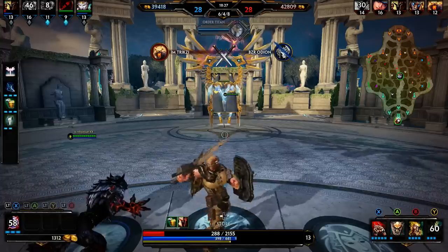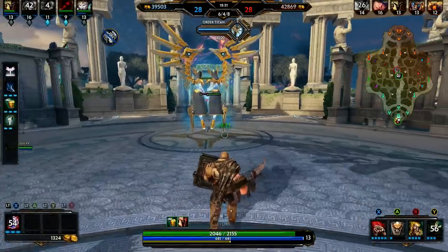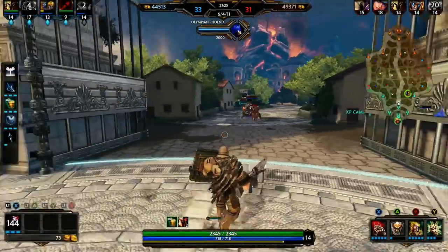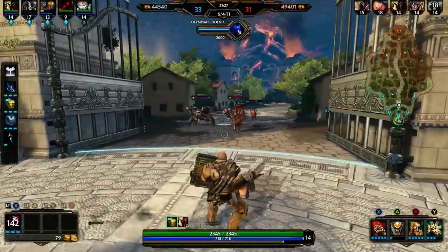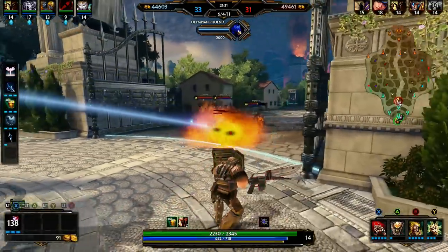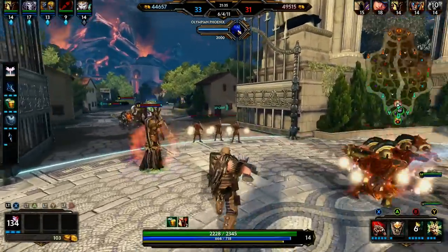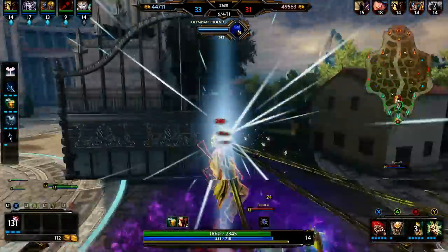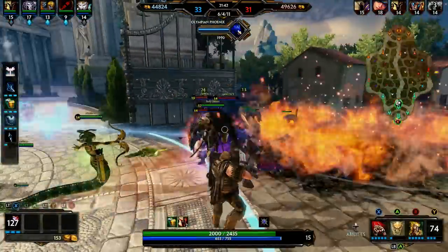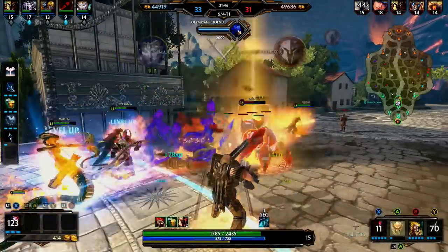On the right-hand side you see the minimap, which displays where our minions are located and anything that is in our vision. If our minions spot an enemy god or enemy minions, they will show up on the map. You'll also see some dots around the map in different colors — those are jungle buffs and jungle camps. They give different things like a speed bonus, a gold bonus, experience, stuff like that.